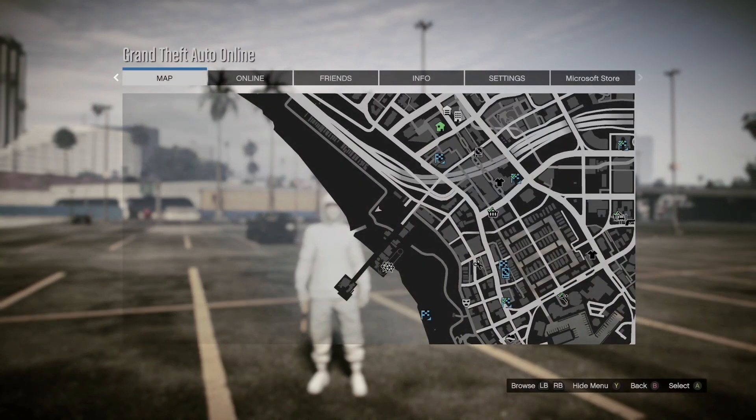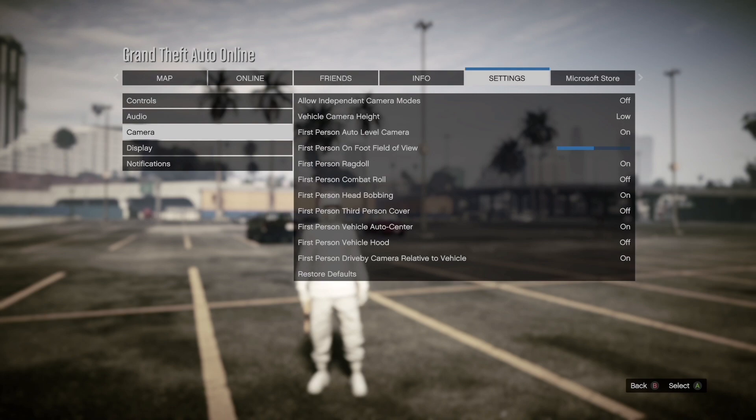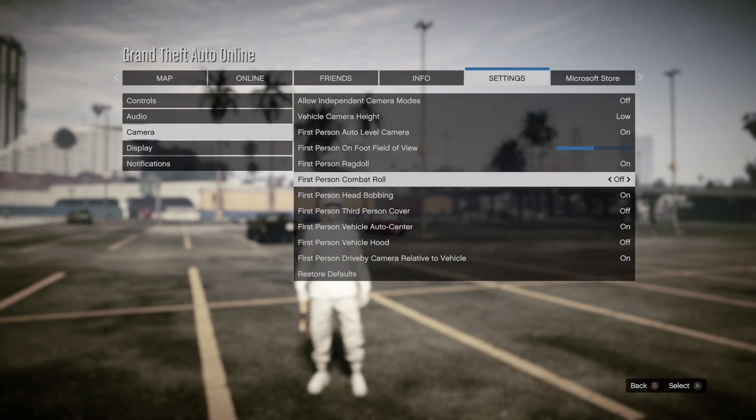First and foremost, the first thing you guys will need to do is press the start button and scroll down to camera, and make sure that first person combat role is set to off.